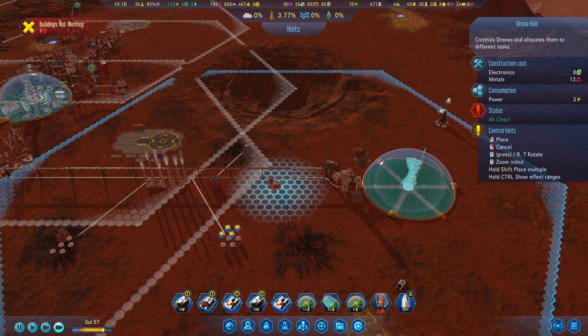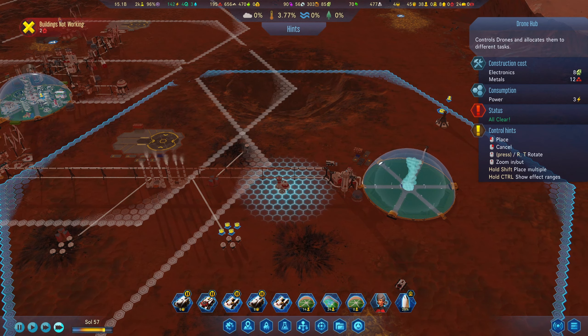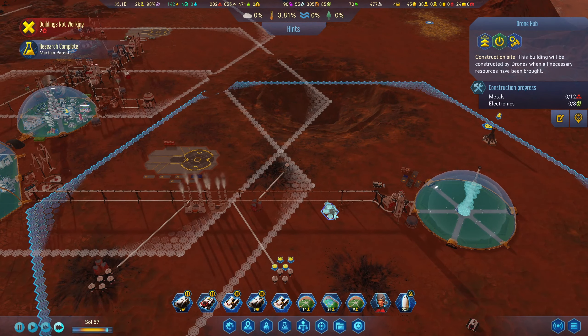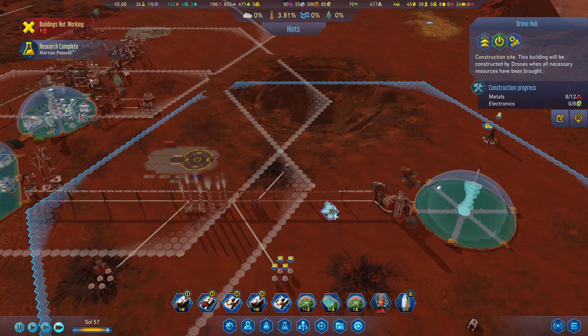How can I build a drone hub? Of course — right in front of me. Let's do it, right here really. That would attend all this area. That's what we need. Let's do it. So what do we need here? We need metal and electronics.